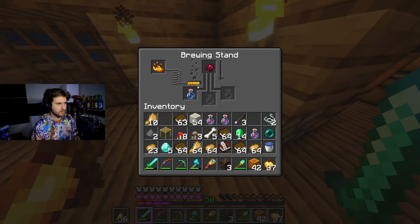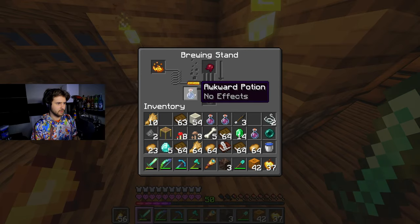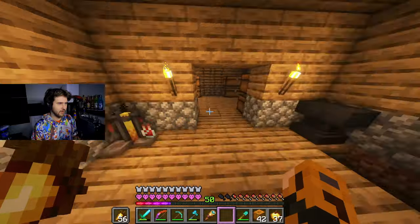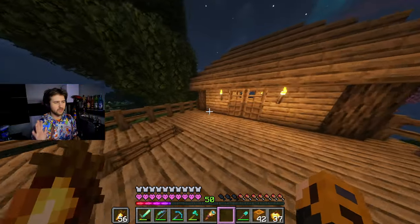We have all the resources here. Let's make that fermented spider eye and let's throw it inside this thing. Why is it not going? I think this is one of the ones that are a bit different. I think just water might work — yeah, there we go. I thought it was the awkward potion for weakness. I don't know, I always forget — that's so weird with weakness potions.